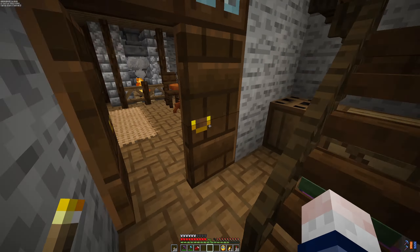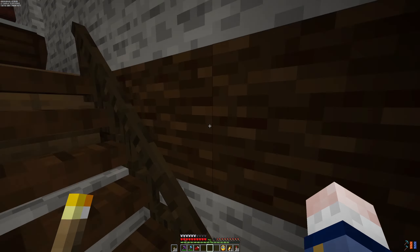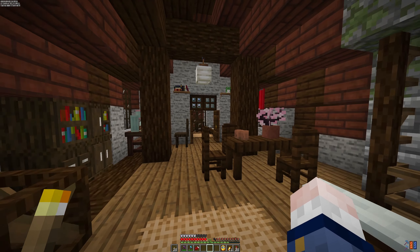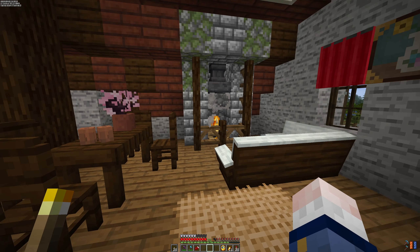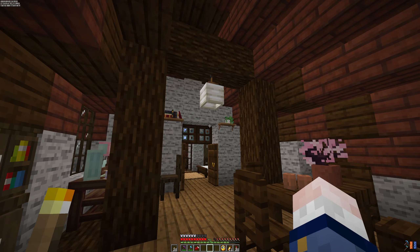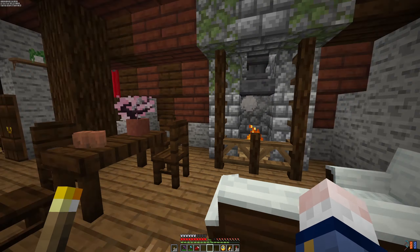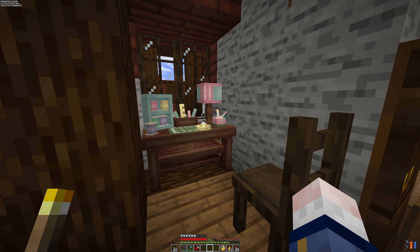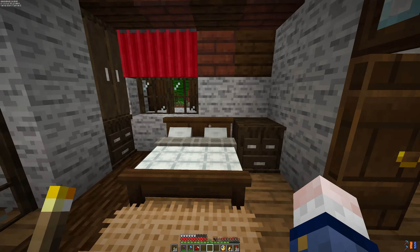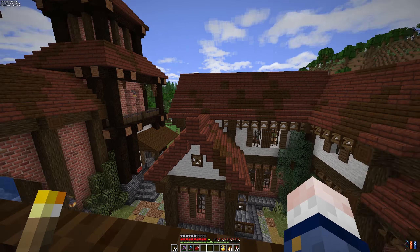If we go to the second floor, we see there are more tables up here. Basically this is like a common room where you can buy some food and drink downstairs and just come up here and enjoy it. We also have this room over here — this room is for rent, with two beds that people can rent out if they need a place to stay. From this room we can also access the balcony, which goes around the building, with another access point on this side.